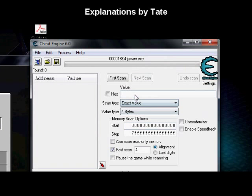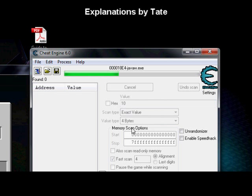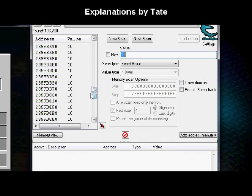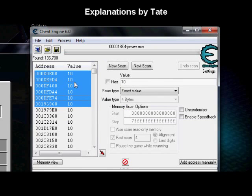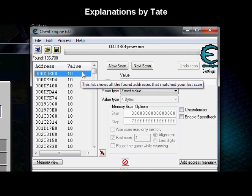As you'd expect, I'm going to search for the value 10. This will search my javaw.exe process for any address with a value of 10. Now I have a huge number of addresses, and technically I could manually move all of these over and change their values to a high number.